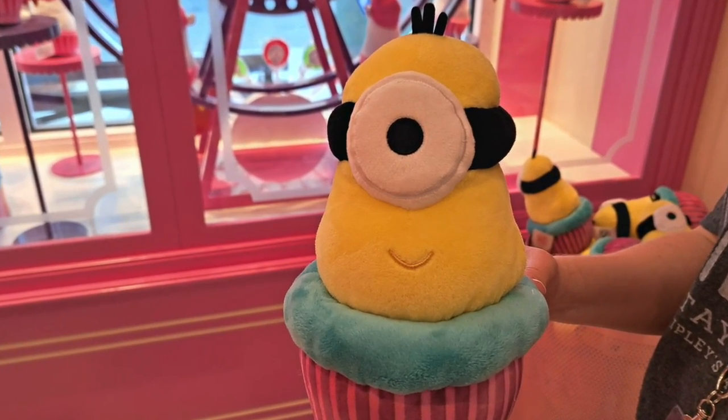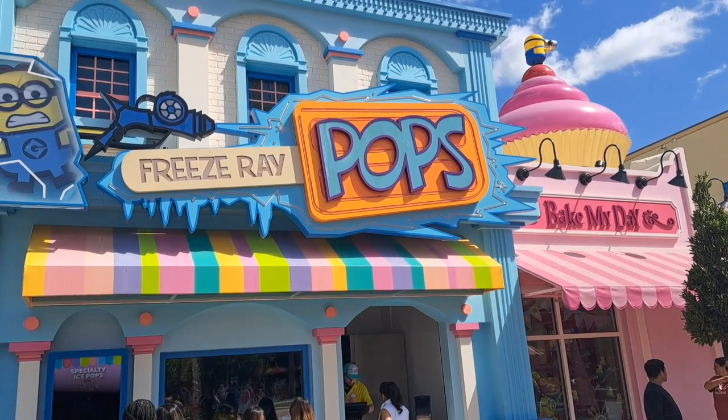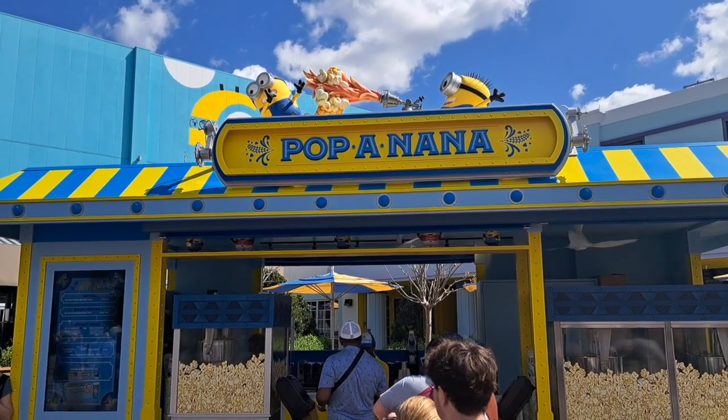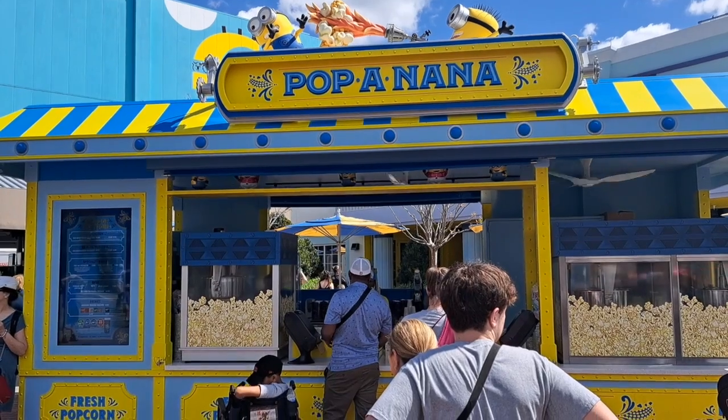Next to Bake My Day is a walk-up window called Freeze Ray Pops, featuring a variety of flavors including, of course, banana. And there's also a popcorn stand called Pop-a-nana, serving banana-flavored popcorn.